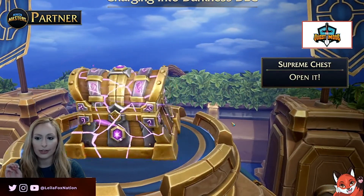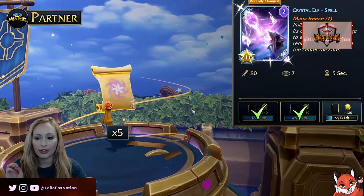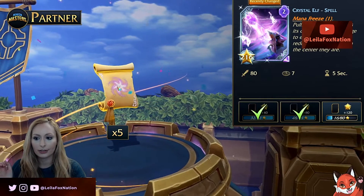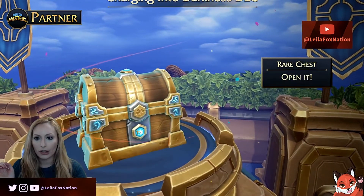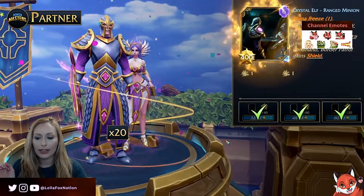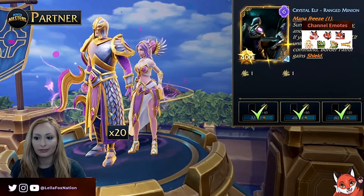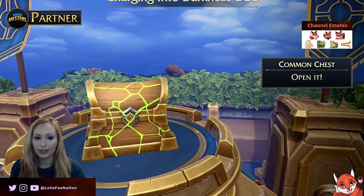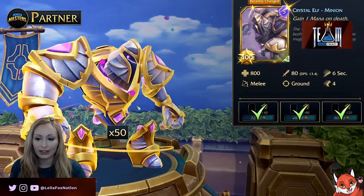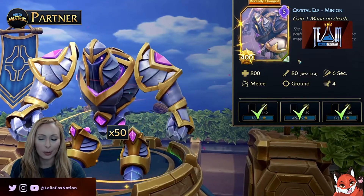Now we have a Supreme Chest, which is Lele's Vortex — you're going to get five of the spell Lele's Vortex. Then we have a Rare Chest and we're going to get 20 Border Patrol. Next is a Common Chest with 50 Crystal Constructs.